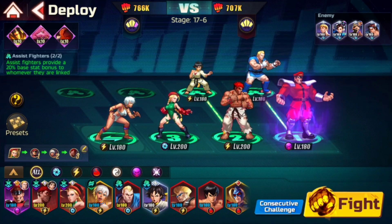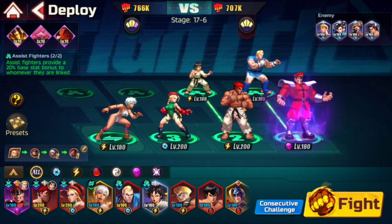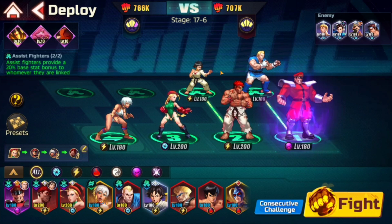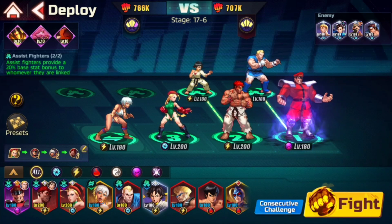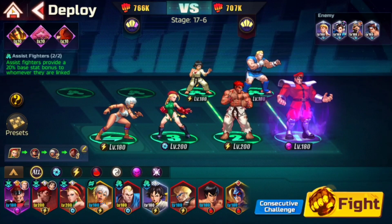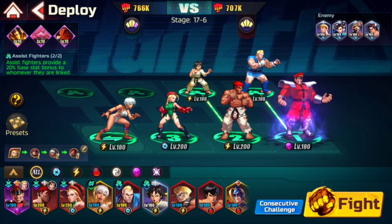If you take anything away from this video: you want your team to have good synergy. You want a tank, a DPS or two — maybe even a balanced unit like Bison in the back, a DPS and a tank, or something like that with a support. The assists don't matter too much until you get their fighting spirit assist skills — until then they will help because they give you stats, but you won't care too much about them until you really get those assist skills. That's it for the video guys — thanks for watching, hopefully I helped. Leave a like and subscribe, and as always, peace.